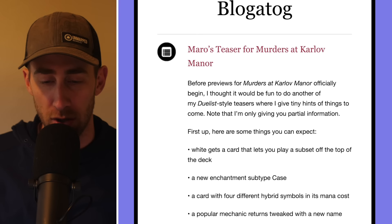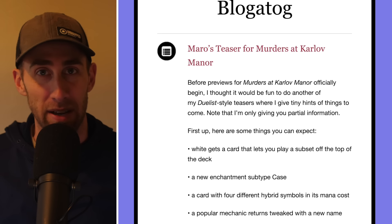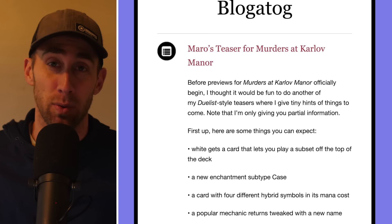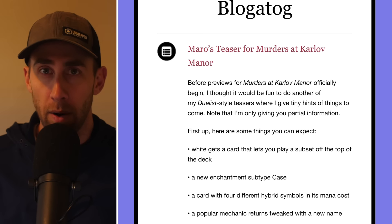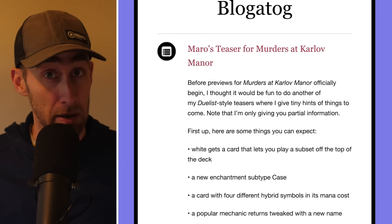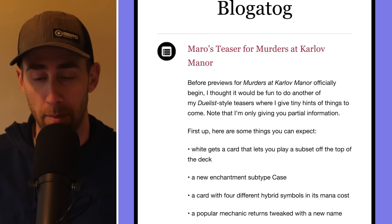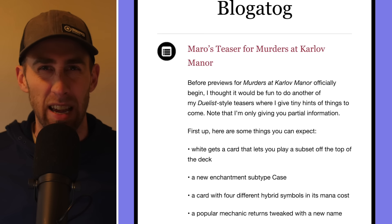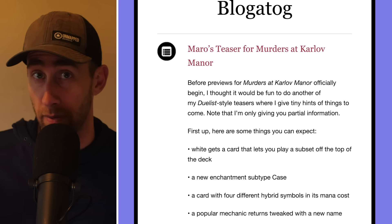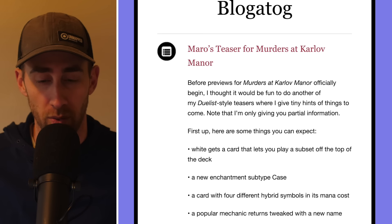First up, white gets a card that lets you play a subset off the top of the deck. I'm going into this without reading ahead, so you're getting my actual reactions. We've already seen things like Melek casting instants and sorceries off the top, and green has creatures cast off the top. I'm guessing enchantments is the direction for white here. Playing off the top of your library is an extension of your hand — it can be even better than drawing cards. White getting card advantage in another way is very interesting.